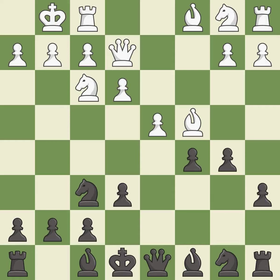b5 attacks the bishop, gains space on the queenside, and prepares to fianchetto the bishop on b7, where it will sit on the long diagonal. Bb3 retreats the bishop to a safe square.